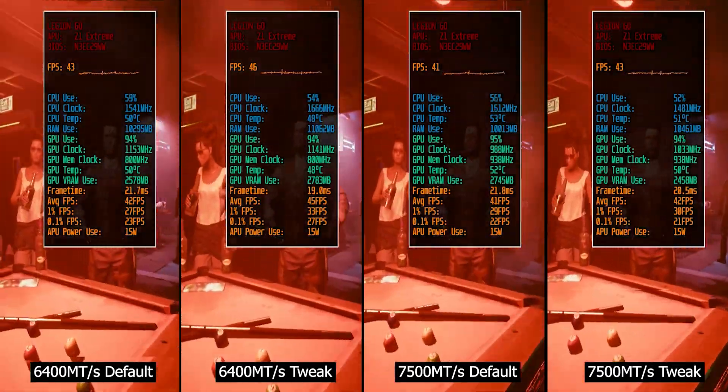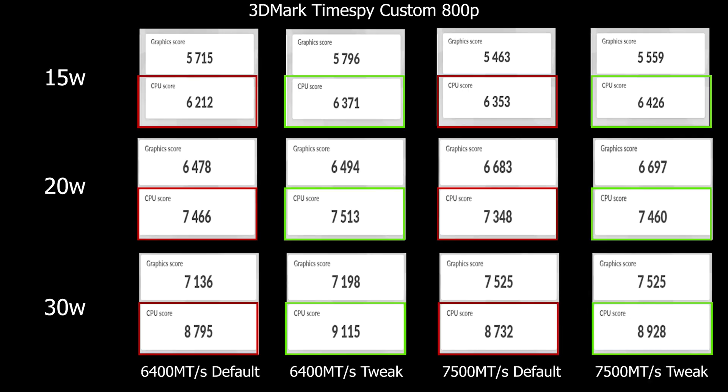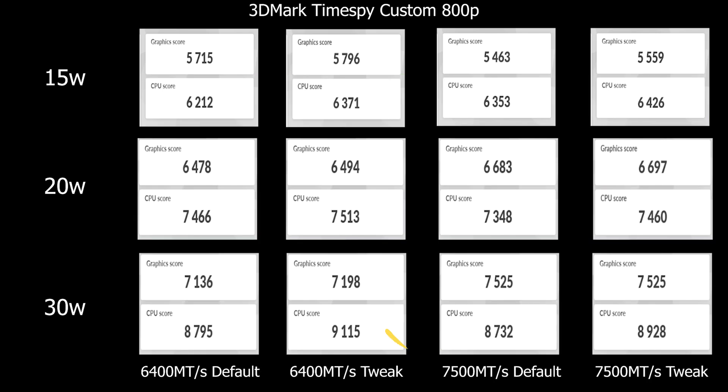Today's video is quite different because in the last video we saw the 3DMark Time Spy benchmark, and it stood out to me how the CPU score has significantly increased for both the 6400 tweak and the 7500. That poked out a thought that since console emulation is mostly about CPU processing, I'm sure that with this memory tweak we can drive the Legion Go performance higher.